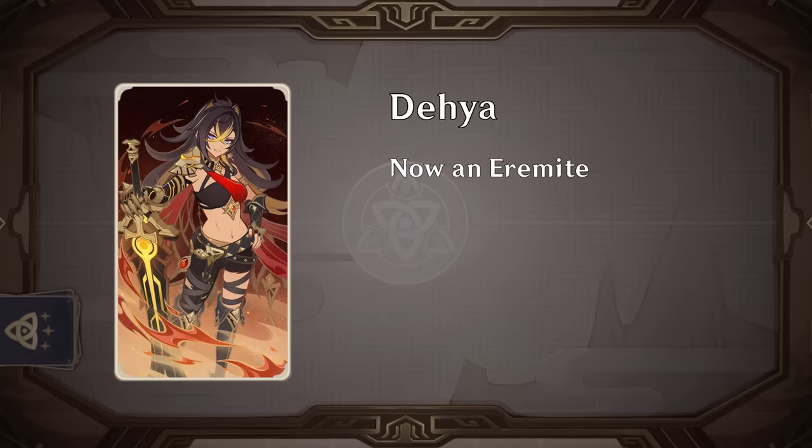Andeo got a minor change to now be tagged as an Eremite, just like Scorching Loremaster, one of the new characters. We don't have any cards that care about this yet, but it definitely hints that we might get an Eremite Resonance card in the future, perhaps when another one is released.